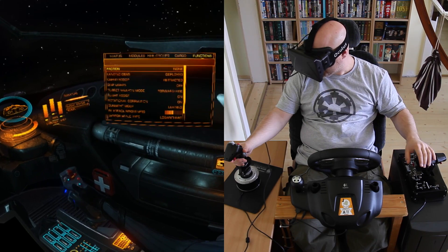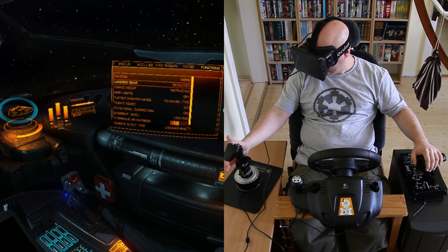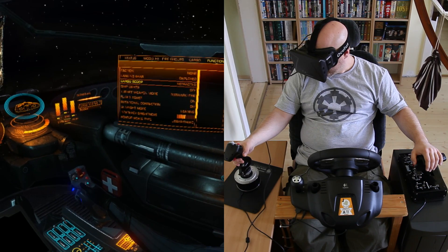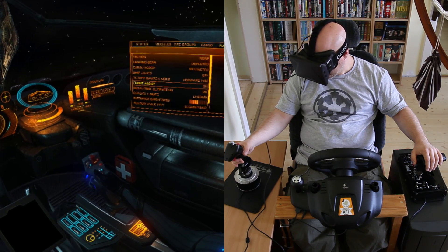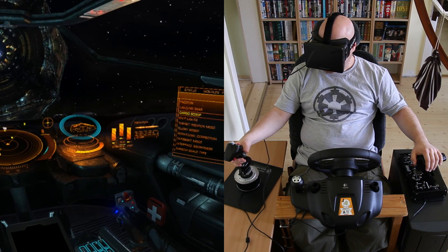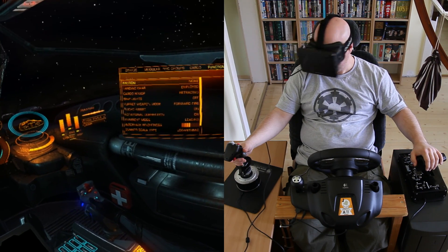It is readable, just incredibly hard. I can read 'landing gear — deployed.' And by pulling the trigger I can switch between retracted and deployed. The rest is pretty hard to make out: turret weapon mode, flight assist — just an example of how hard it is to read. It is doable but it's not that easy.